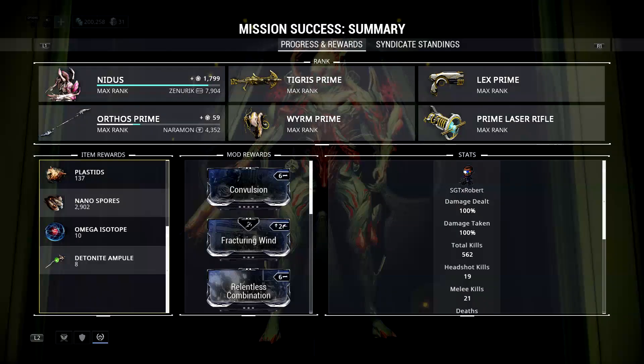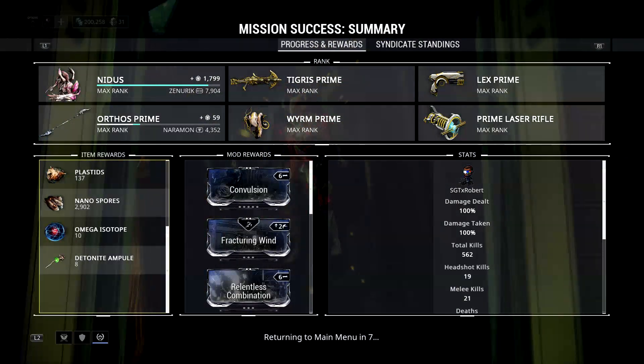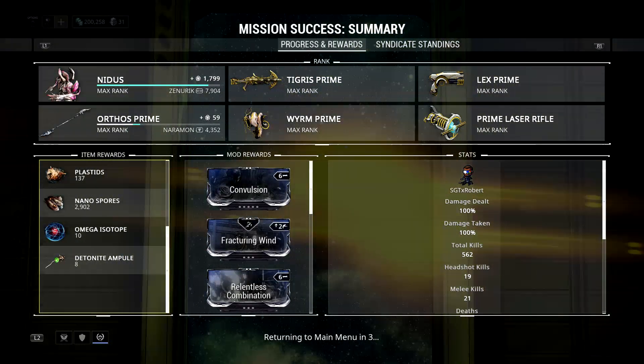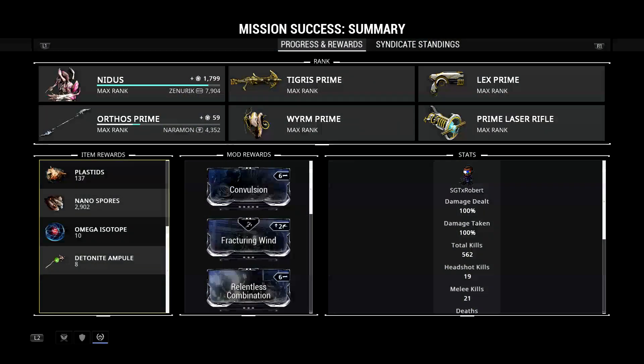For a 10-minute run, which I will show, I was able to get 10 Omega Isotopes without using a Necros and only using Nidus. Getting them is pretty easy — you can get maybe one per minute if you're lucky, and you'll start to get more and more as you continue the mission.